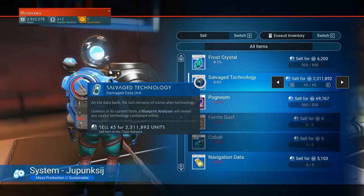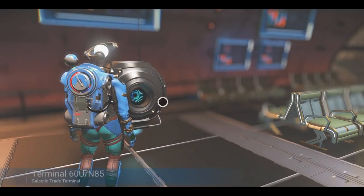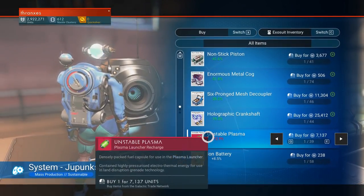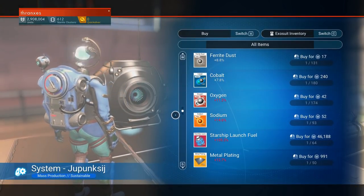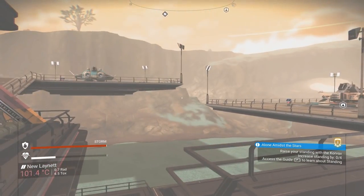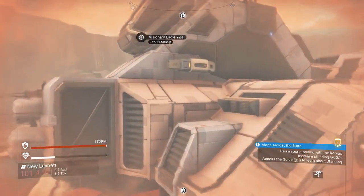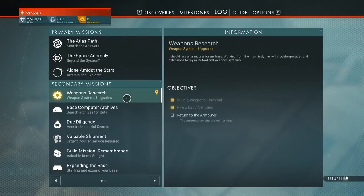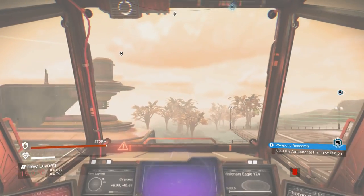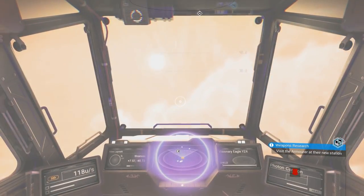2.3 million if we sold all of our salvage technology — no, I don't want to do that. What I do want to do is buy some more unstable plasma because those grenades are really clutch. All right, that's good. I think at this point we want the mission to take us back home, but we're not going back home. Instead we're going to go to our freighter and ultimately the space station so we can turn in all of these side quests.